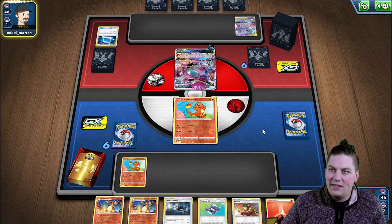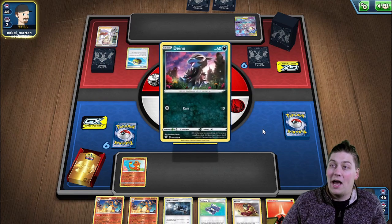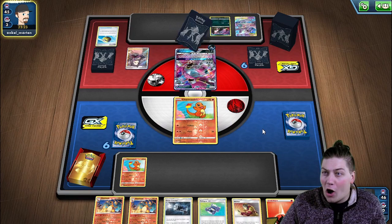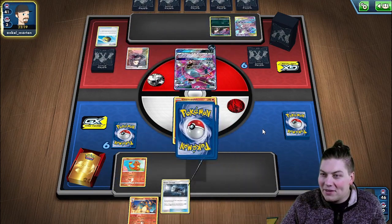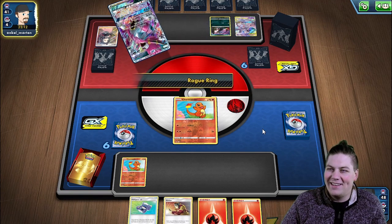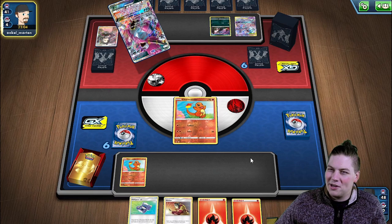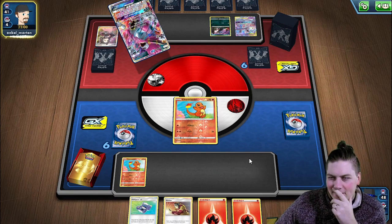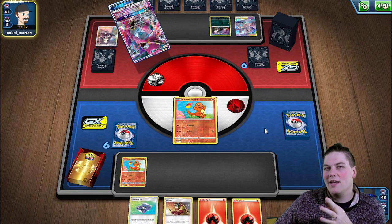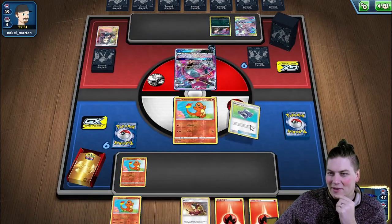We see a Dark Energy attached. We had Charizards on the bottom so we want to Pokegear to bring them back up, and also put a Rare Candy near the top of the deck. We'll take a Leon and Welder. We could Welder to the bench — I don't hate that. Then let's Pokegear and get ourselves a Dedenne.